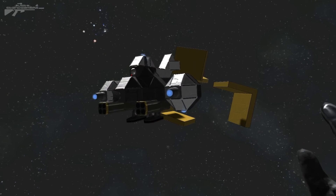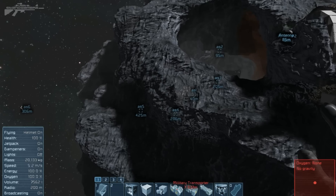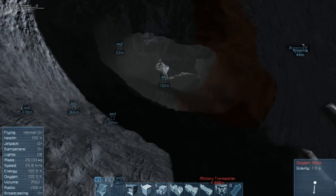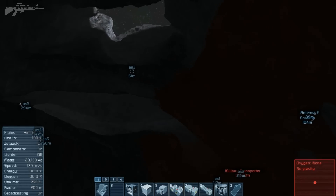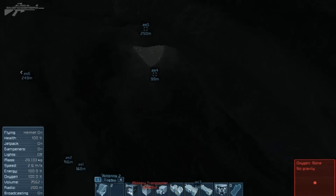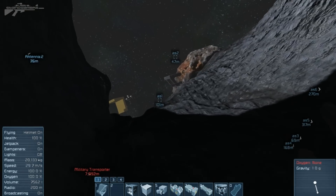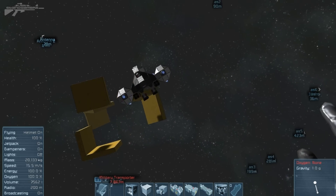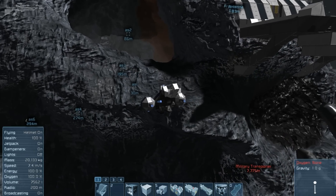One great thing about the GPS system is that if the ship is struggling to navigate an asteroid, you can lay out a more advanced course. Rather than using it as an AI to navigate like a true autopilot, I've added waypoints closer together so the GPS coordinates follow sequentially. Let's return to micro Henry and see if he can follow this inner-asteroid course smoothly.